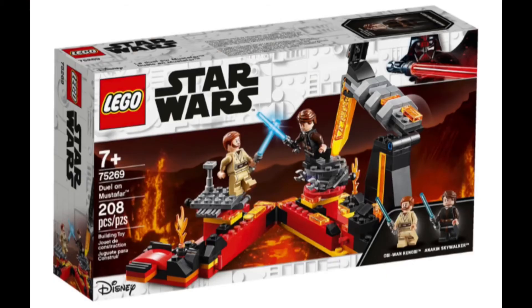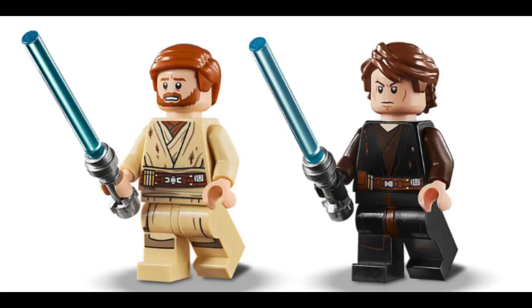Getting to the final sets, we have the Duel on Mustafar. That set is from 2020 and contains the two main characters for the whole prequel trilogy: Anakin Skywalker turning into the Sith lord we now know as Darth Vader, and Obi-Wan Kenobi, who is probably the main character of this summer wave. The Duel on Mustafar is a really cool set, and it's one of the three main duel sets you'll need for your prequel collection.